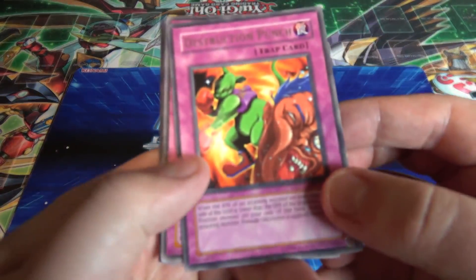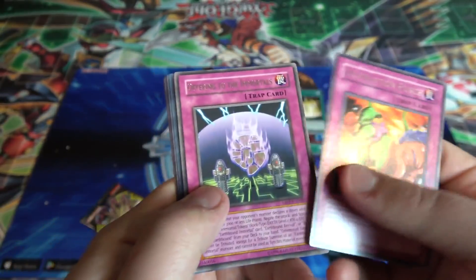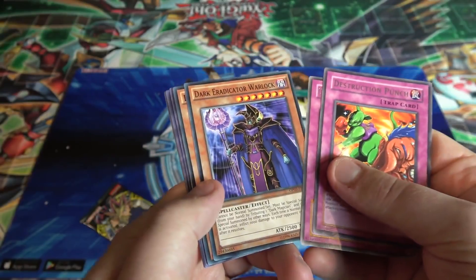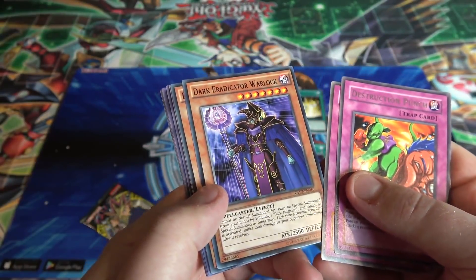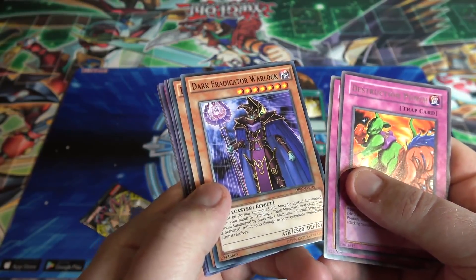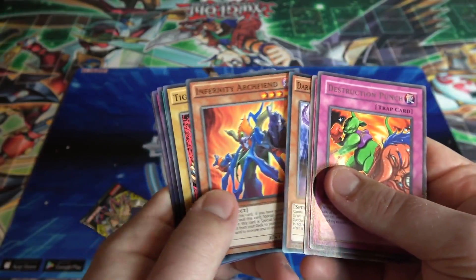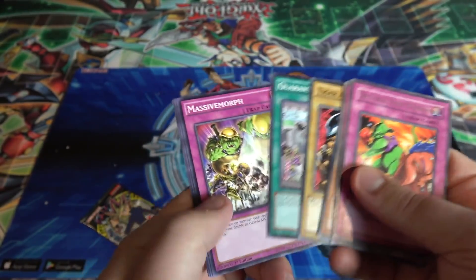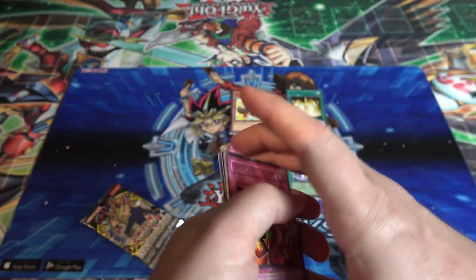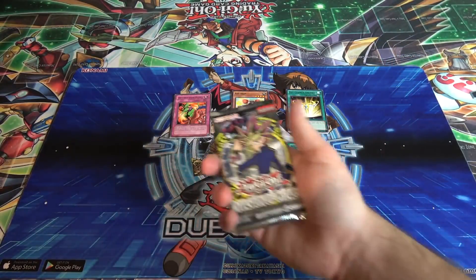What do we have for our rares and everything? We have Destruction Punch — I always felt bad for the dude that's getting hit, pretty brutal. Then we have Offering to the Immortals, and then oh — Dark Radical Warlock! That's cool, that's actually from a promo pack, it has OP02. And a pretty Archfiend — that's good too. Tiger Axe — oh man, actually some awesome commons, not bad.